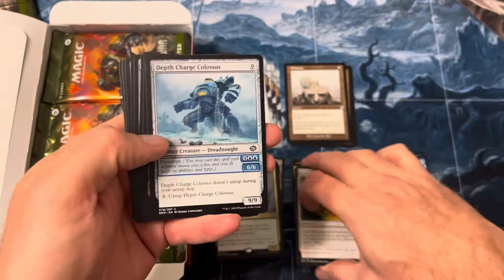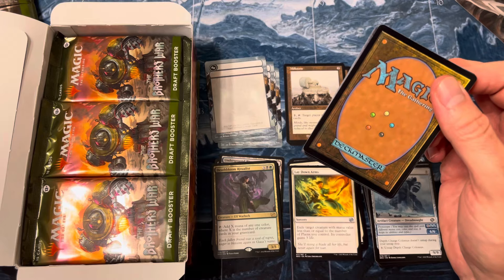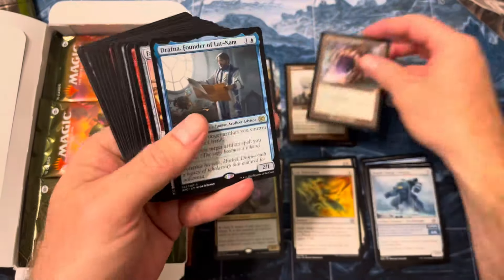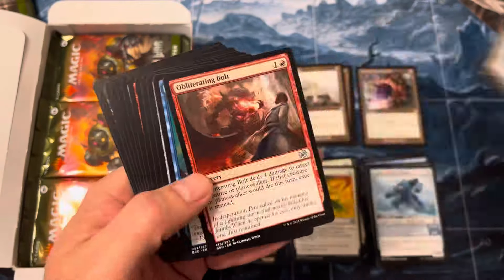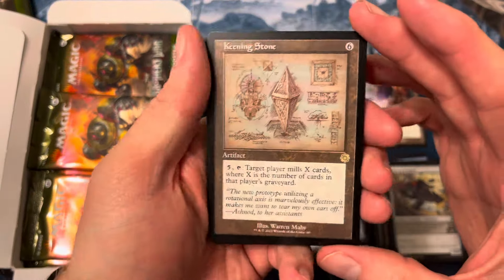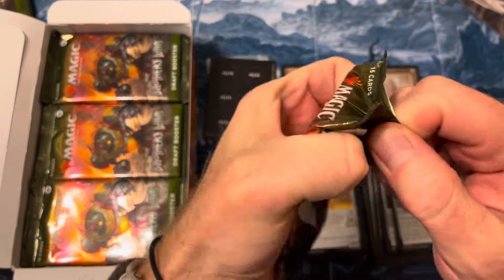Just a bunch of bulk so far, kind of a bunch of nobodies. I'm not sure if there's a chase common or uncommon — checking through, and there really doesn't seem to be one. Haywire Mite and Demolition Field seem to be the two possibilities, so we'll keep an eye out for those. Door to Nothings, Drafna — again just some nothing burgers. A little punch-out token, Keening Stone — not bad, I think it's a bold card nowadays but tokens are welcome. We haven't even hit a mythic yet, which is pretty interesting — first draft booster box.